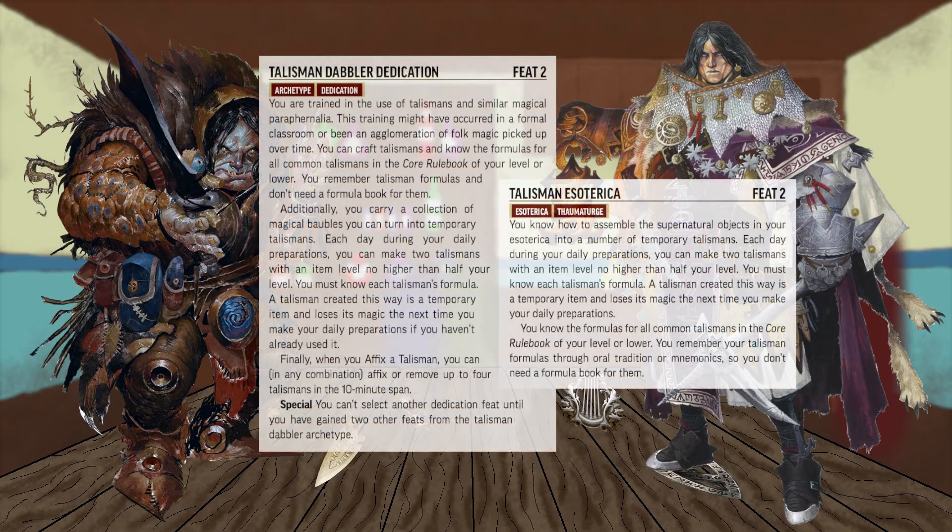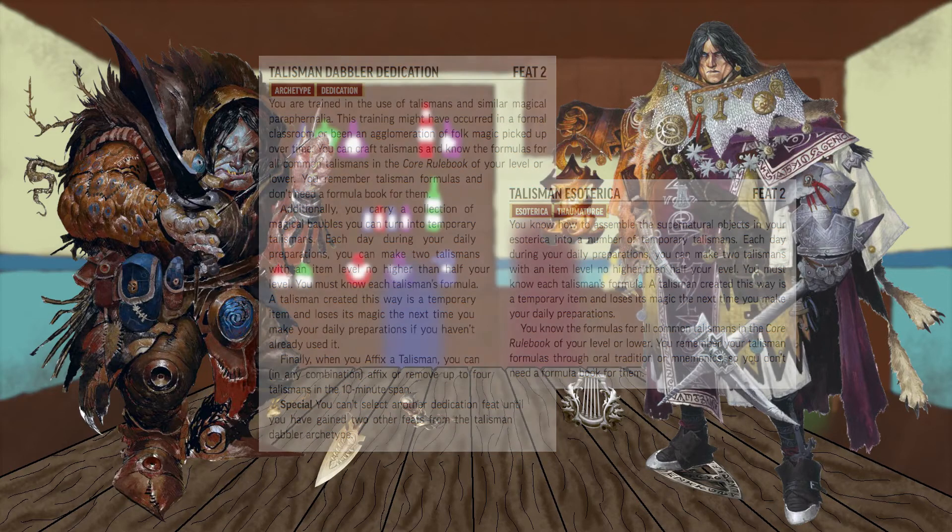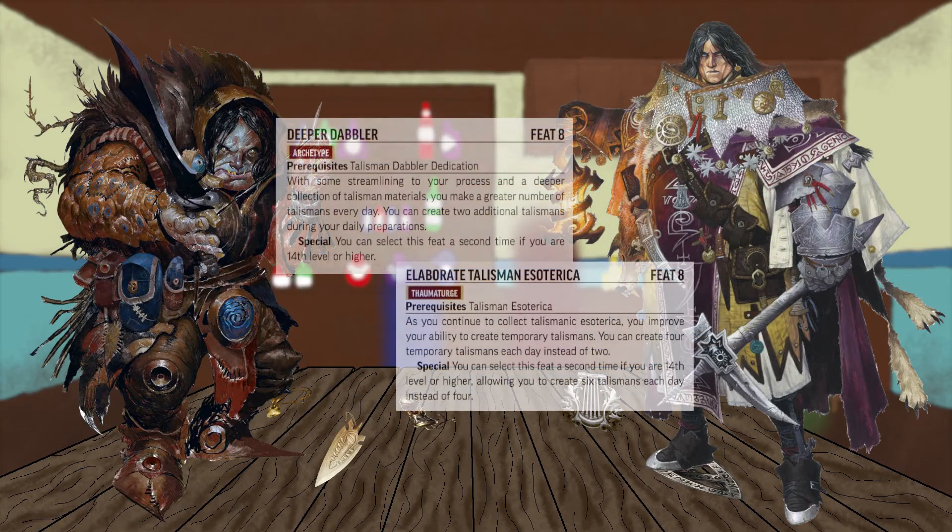At 2nd level, Talisman Esoterica — or the Talisman Dabbler Dedication — gives you the ability to craft two temporary talismans each day as part of your daily preparations. You will also gain the formulas for all common talismans from the Core Rulebook up to your level. You memorize these formulas and do not need a formula book to record them. At 8th level, Elaborate Talisman Esoterica, or Deeper Dabbler, allows you to craft two more talismans per day.